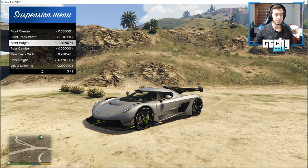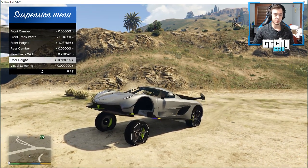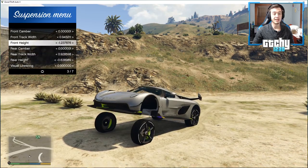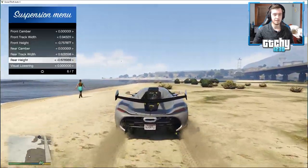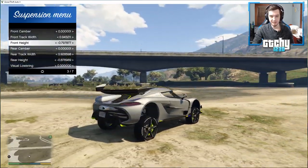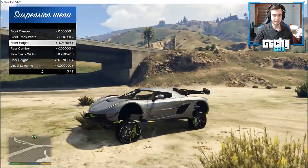We go to the suspension menu and we can start playing with the front height. The thing about raising these cars that I've learned is that you can't just lift it straight up real fast all at once - you'll see why, because we're probably going to start bugging out. The key to doing this without it bugging out is to do it in small increments and also drive it while you are lifting it. So let's put it in motion - as we're driving I'm going to be lifting the front height, then go to the rear height.